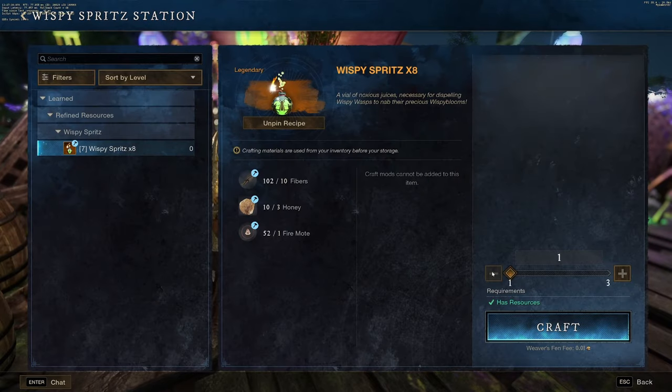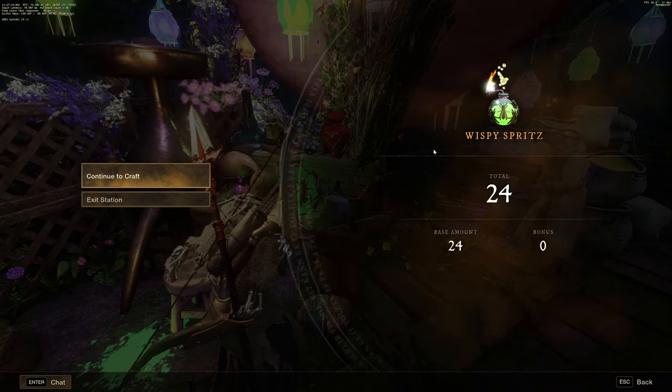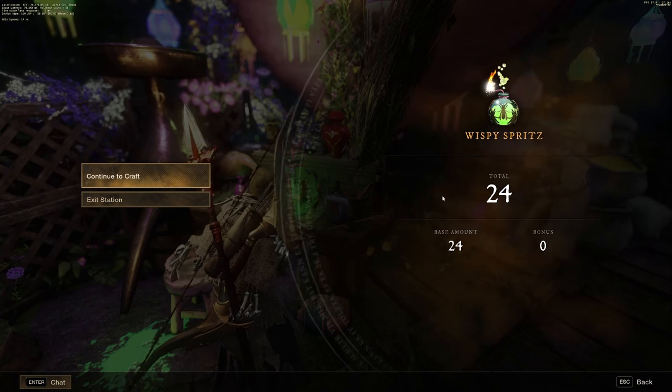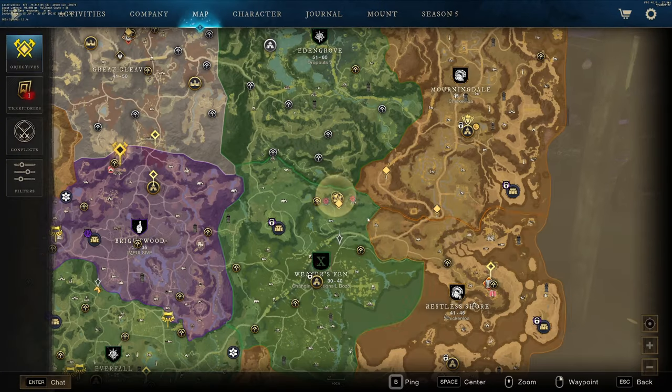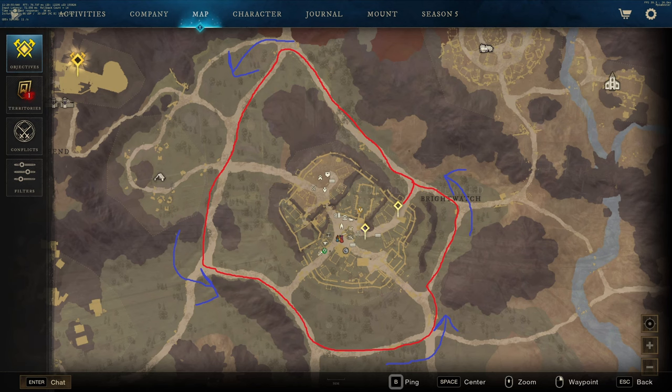Let's make all our bombs that we can. Ideally you're going to want a lot more than this, but now that we have our bombs, we're going to head back to Brightwood and just run that route until we have all the rewards that we possibly want.